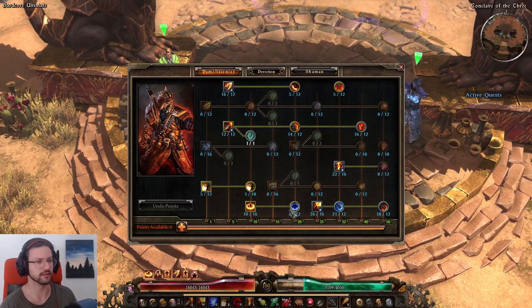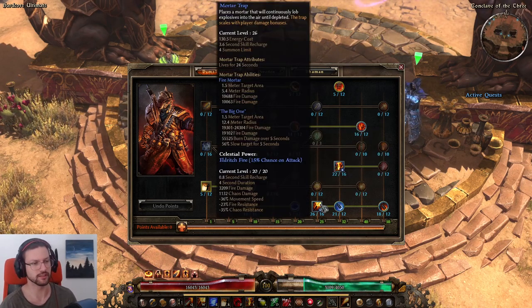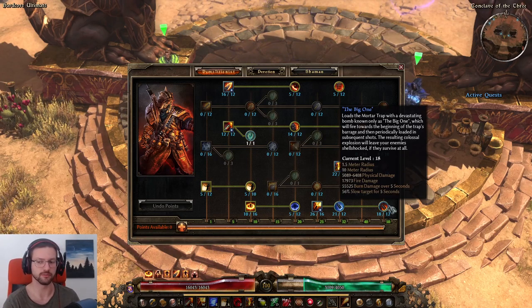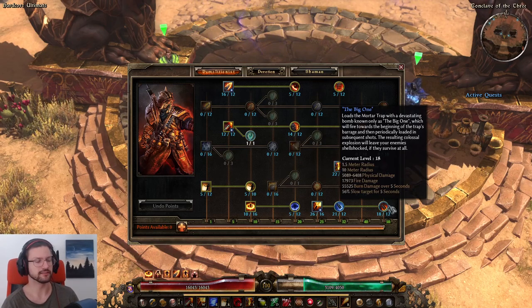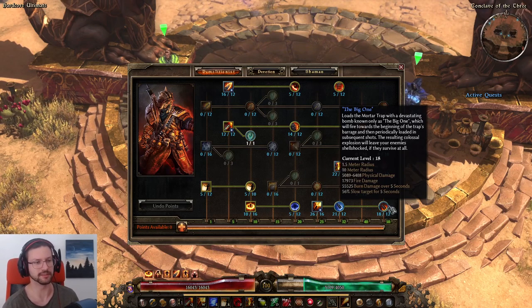The main class is Demolitionist. Mortar Trap has 26 points in the base skill and 21 points in Heavy Ordnance — all lightning damage is converted to fire and all physical damage on the base skill is also converted to fire. I'm using 18 out of 12 points in The Big One. This is controversial — many Mortar Trap builds don't use it at all — but it provides additional AoE and a slow, which makes it easier for the default mortar projectiles to hit enemies when you have to kite a little.